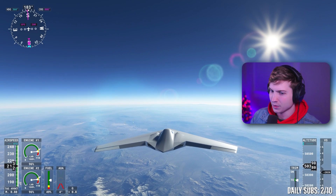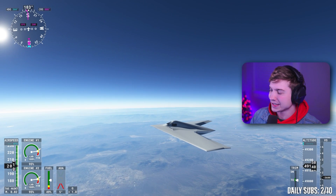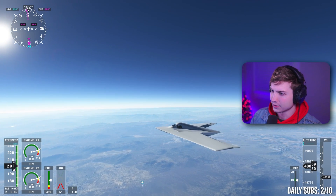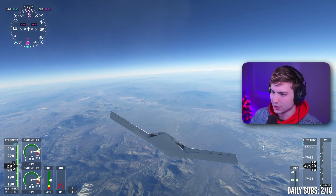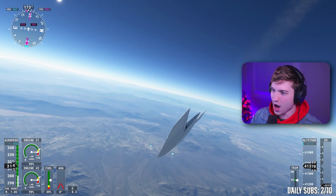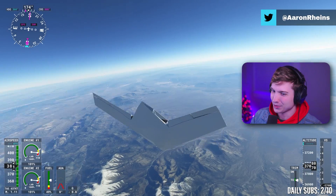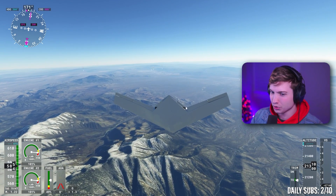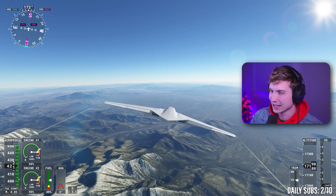50,000 feet — can we even stay in the air here? Apparently we can't even stay in the air at 50,000 feet. We're at negative 3,000 feet per minute. Let's see if we can get Mach 1 at least. Let's go supersonic in a stealth bomber. There's Mach 1 — we did it. There's our sonic boom. Mach 1.2, 1.2223. That's enough of that.